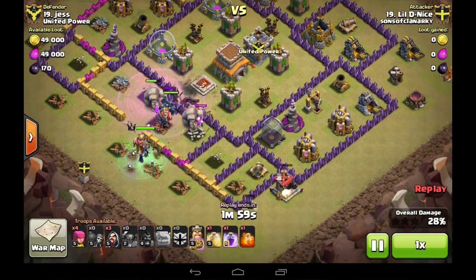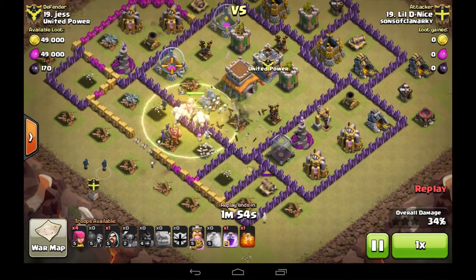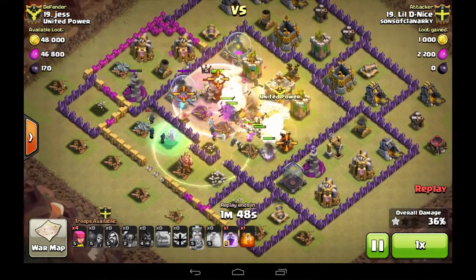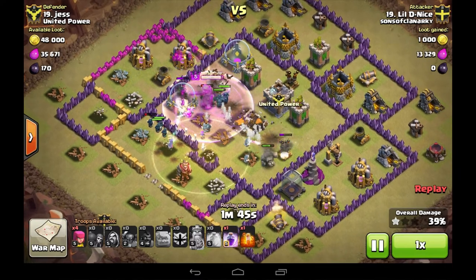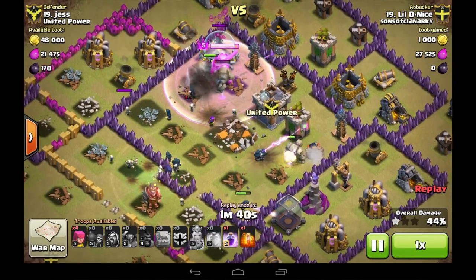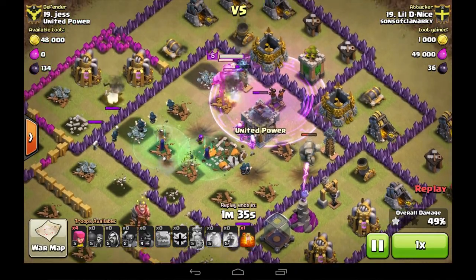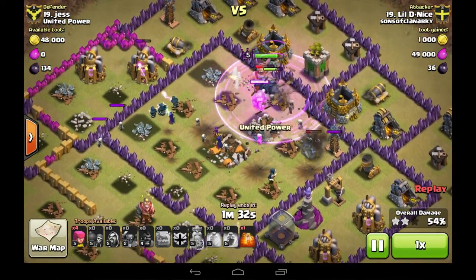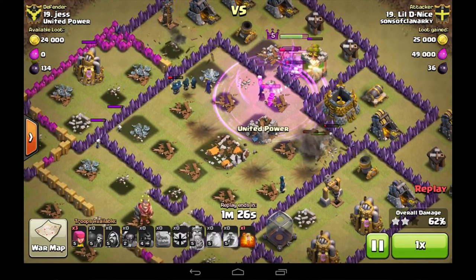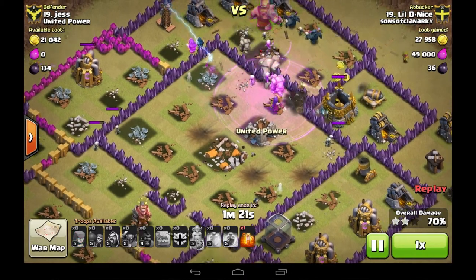Little D does something different here — he's got Witches in his Clan Castle, so they're going to provide lots of meat shields but not a lot in the way of damage. What I normally do is put P.E.K.K.A.s round the outside to just look after the Wizards and others going round the outside. Let's see how the Witches strategy works for him.